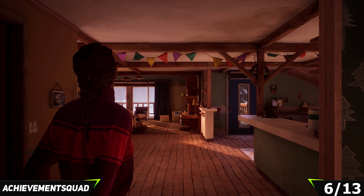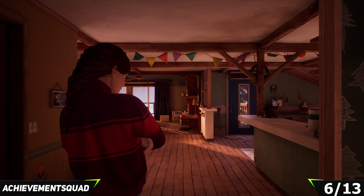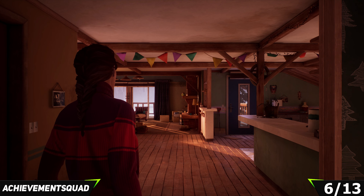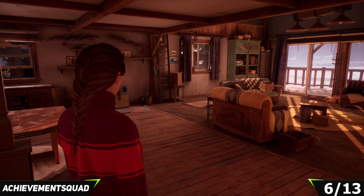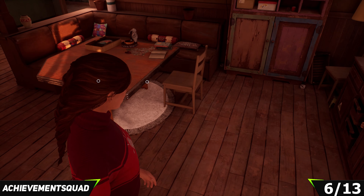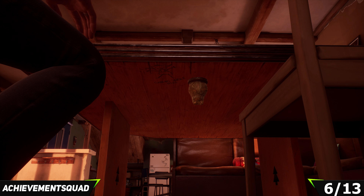For the last collectible in this chapter, you'll be in the police station. Pick yourself up a coffee from the coffee machine, then turn around. This is just after watching some memories. You'll be in an office that looks a bit like an interview room. Make your way to the far back right-hand corner and right down in the dark you'll find the collectible on the floor. This is collectible number five. I've been Jessica from the Achievement Squad — if you find this guide useful, drop us a like, comment, and subscribe, and happy hunting.